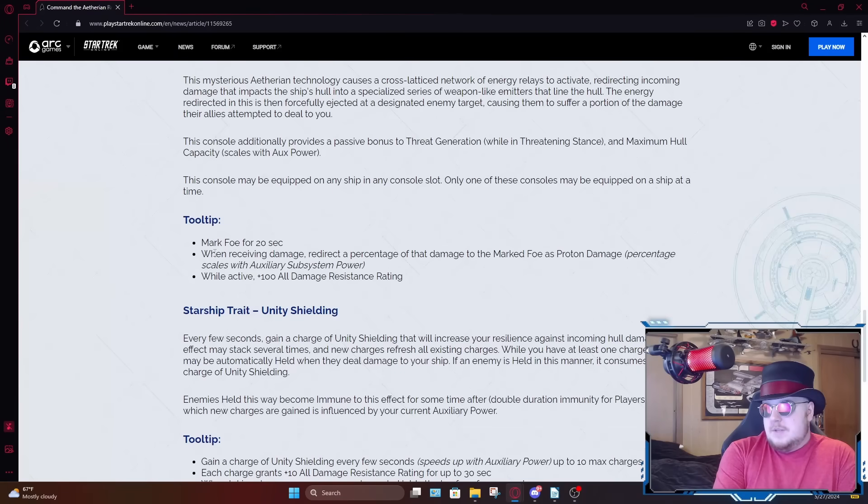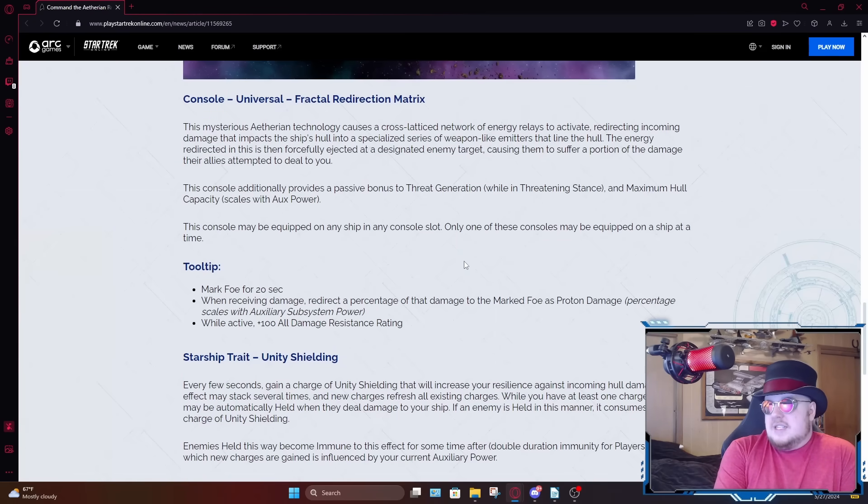We actually got some tooltip info. This console will mark a target for 20 seconds. When you receive damage, you will redirect a percentage of that damage to the marked foe as proton damage, the percentage of which will scale with your auxiliary power. And while the console is active, you will gain plus 100 to all damage resistance rating. So it's a tanking console, but like a science-y tanking console, which I guess is kind of interesting.